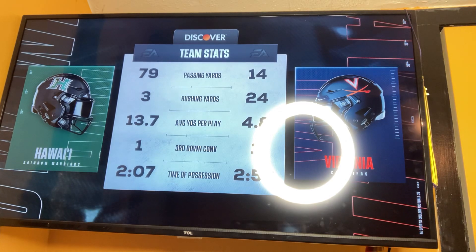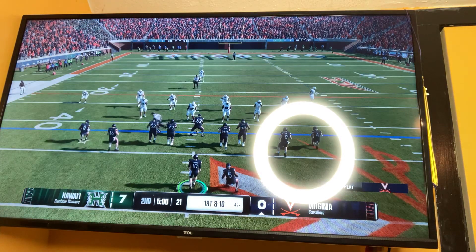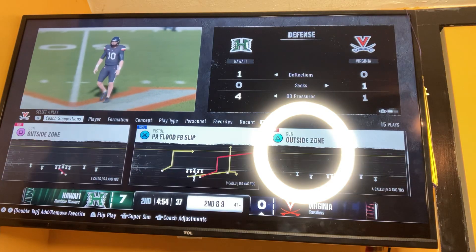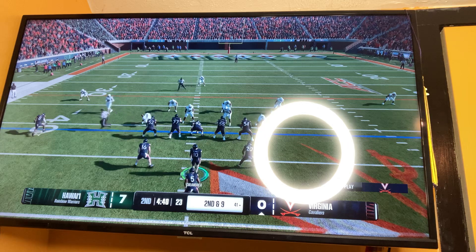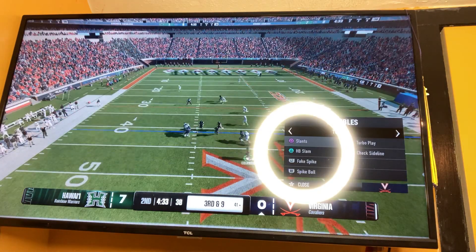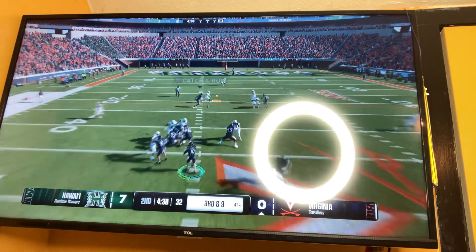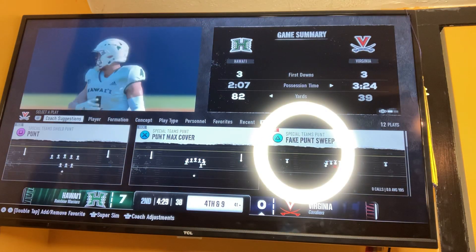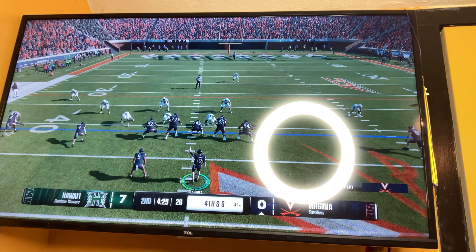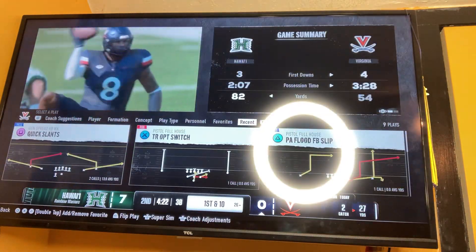For team comparisons, Hawaii has done a good job passing the ball and Virginia has done a good job running the ball. Now it's first down and ten in the beginning of the second quarter. Virginia runs the ball for a one-yard gain, then tries to pass — incomplete. They call an audible and pass to number eight — incomplete again. It's fourth down and nine, but the head coach wants to go for it. Virginia picks it up — a catch by number eight, Malachi Fields.